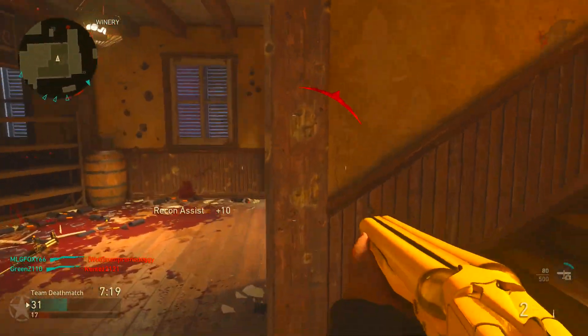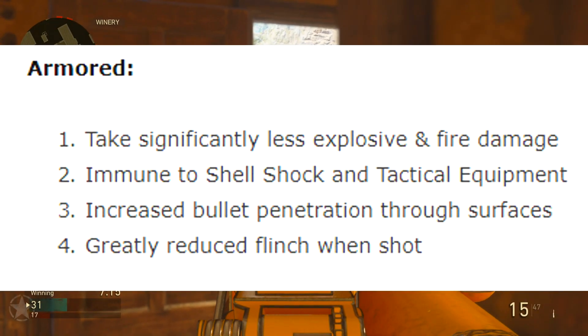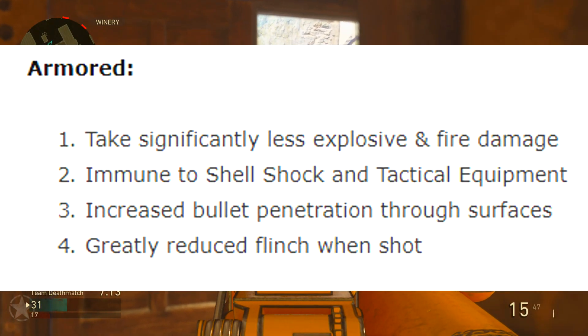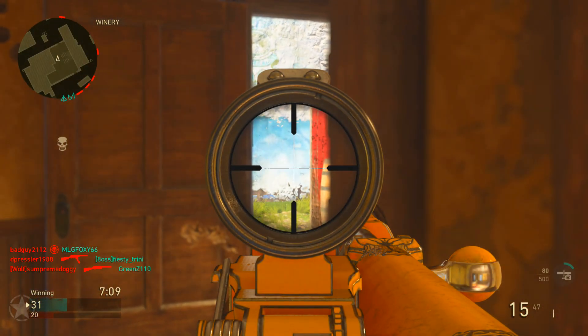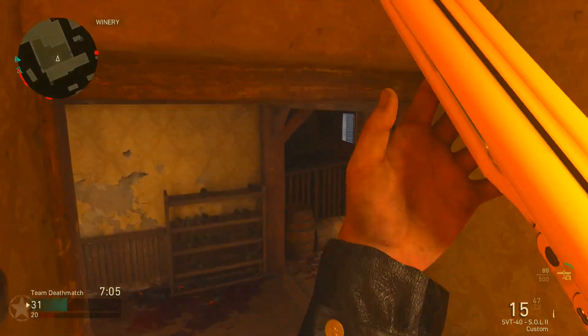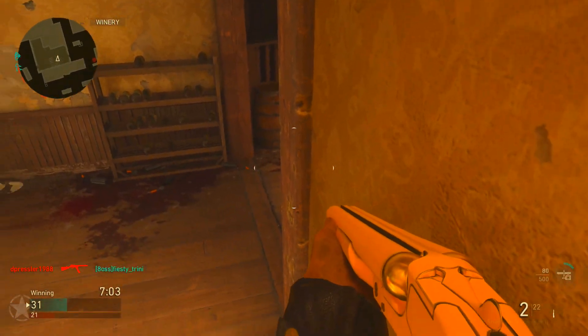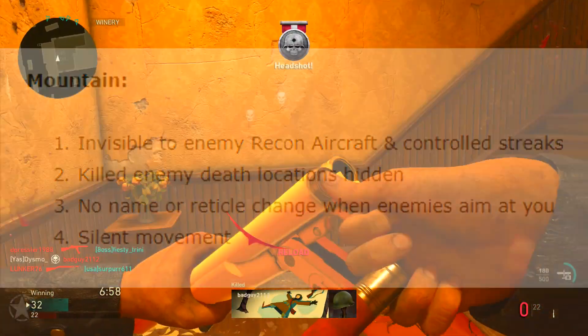Armor division got a pretty big buff. Basically they took Primed and put it into Armored — greatly reduced flinch when shot — and Armored also has built-in FMJ on all weapons you use. So if you use a Lewis or a PPSH, you have built-in FMJ on all those weapons.